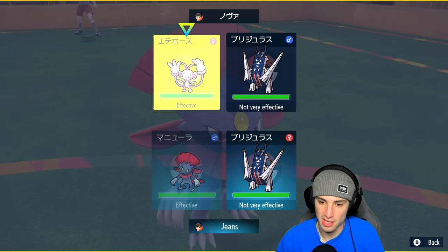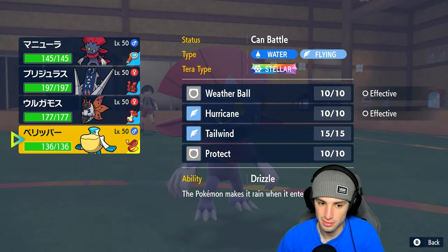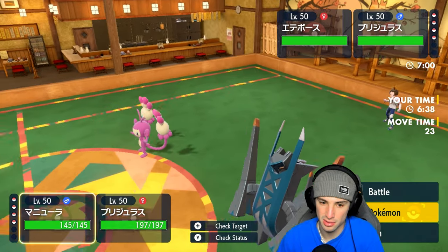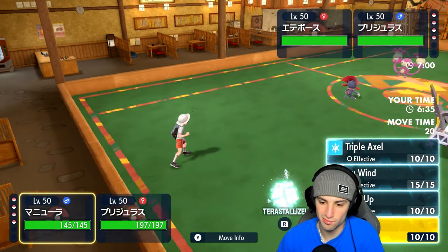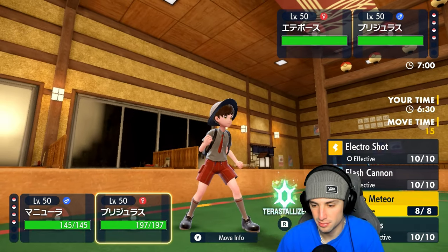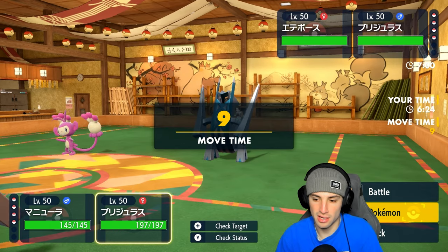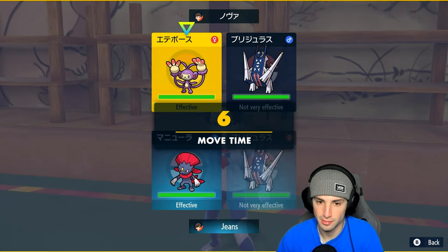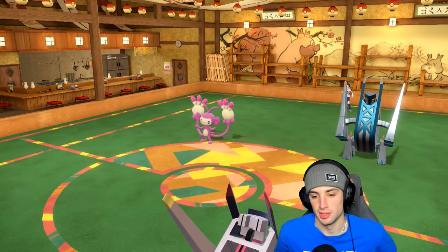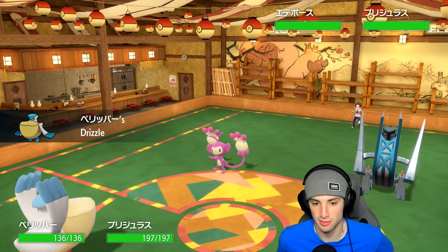Archaludon and Ambipom come out for the opponent. I need to Fake Out the Ambipom. I consider swapping but I'd rather just Fake it Out. I decide to swap into Pelipper and rip an Electro Shot into Ambipom. Archaludon gets Faked Out — I get a free defense boost from Stamina, which is good. Drizzle comes down. Then Trick happens — they swap items with my Archaludon and give me a Choice Scarf!